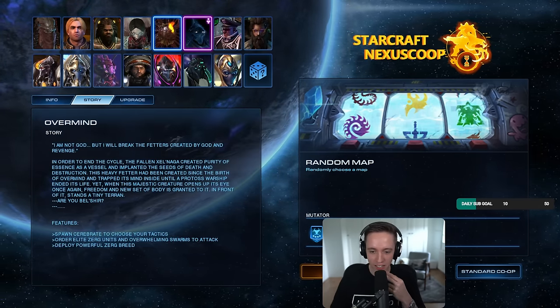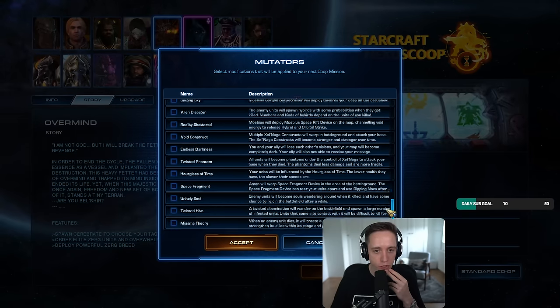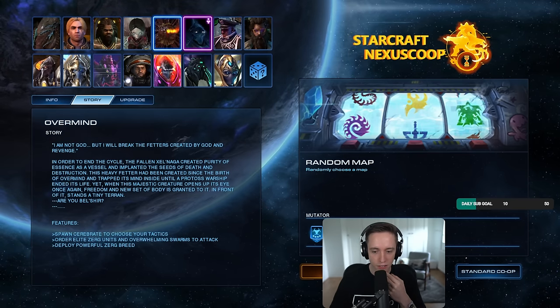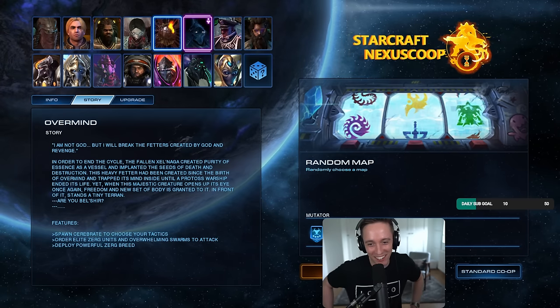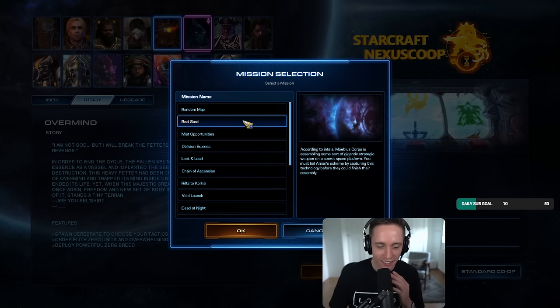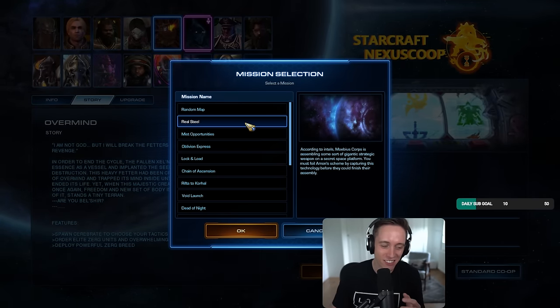So wait, this is an additional set of mutators you can activate. How many can you add — you can just add as many as you like? Apparently. Oh, that's actually pretty sick. Tassadar and Overmind. Yeah, Tassadar and Overmind are maybe not necessarily the best co-op team, but that's okay. Well, they become one and the same at the end of the fall campaign. That's true.